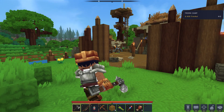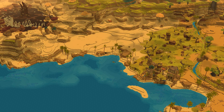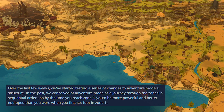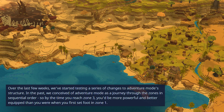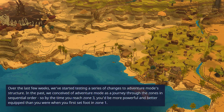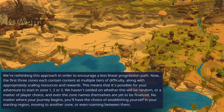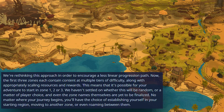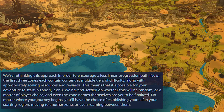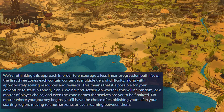Next, the Hytale team shares how progression will work in zones one, two, and three. In the past, they conceived of adventure mode as a journey through zones in sequential order, so by the time you reach zone three you'd be more powerful than when you first set foot in zone one. They are rethinking this approach to encourage a less linear progression path. Now the first three zones each contain content at multiple tiers of difficulty, along with appropriately scaling resources and rewards. It's possible for your adventure to start in zone one, two, or three — they haven't settled on whether this will be random or a matter of player choice, and even the zone names themselves are not yet finalized.